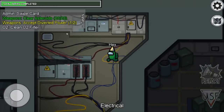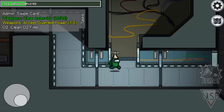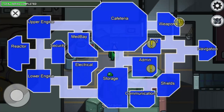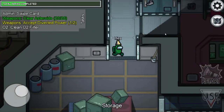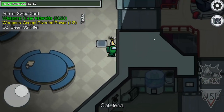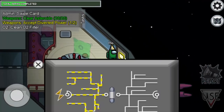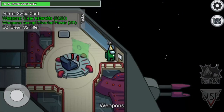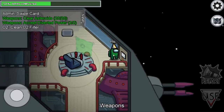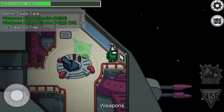Step one for divert power is to use the switch in the electrical room, then go to the target room — in this case the weapons area — and accept the power there by clicking the panel. That completes the task. That's everything for all the tasks! Don't forget to subscribe to Gamer Hacks and let me know in the comments if you want more of these guides.